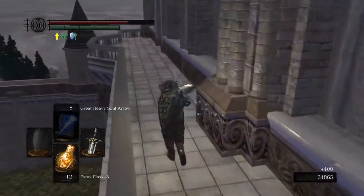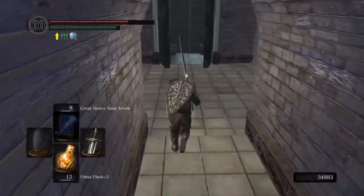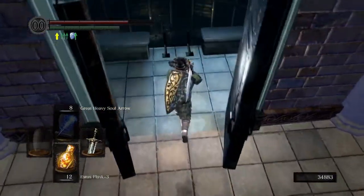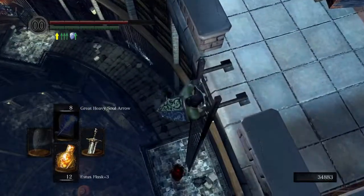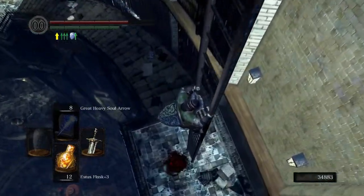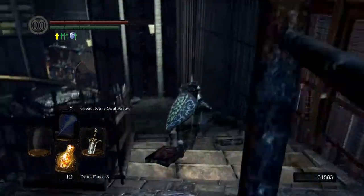With my builds, what I like to do is keep a spear and a shield - whether it be the Grass Crest Shield for that stamina regen, or maybe the heater shield, which is a super lightweight shield that gives you 100% physical resistance.